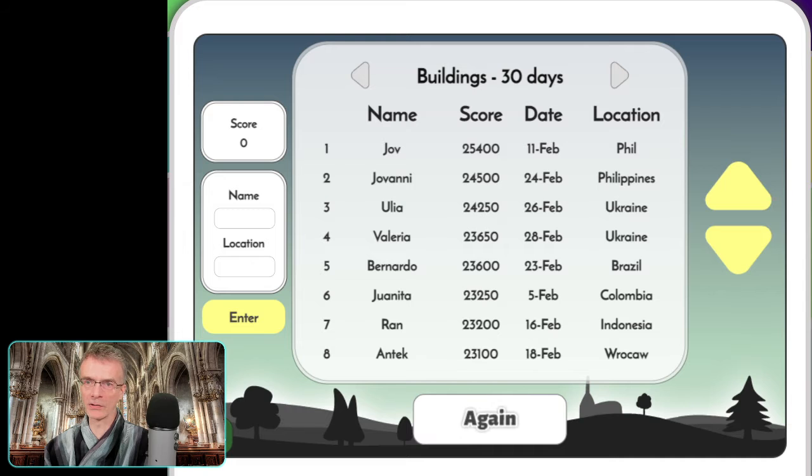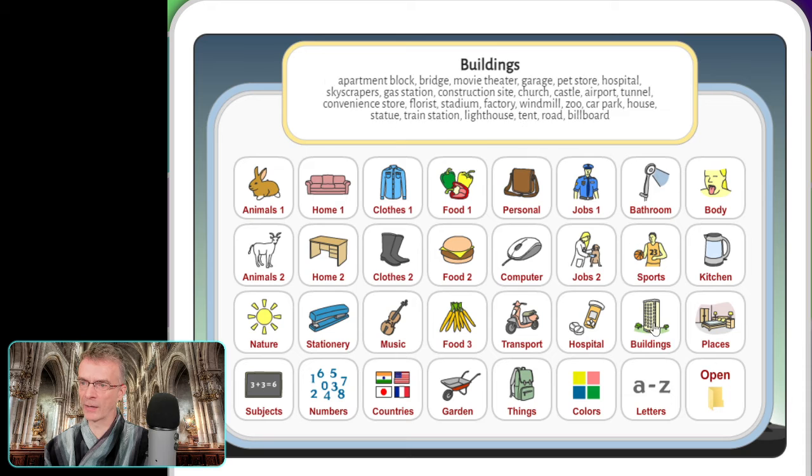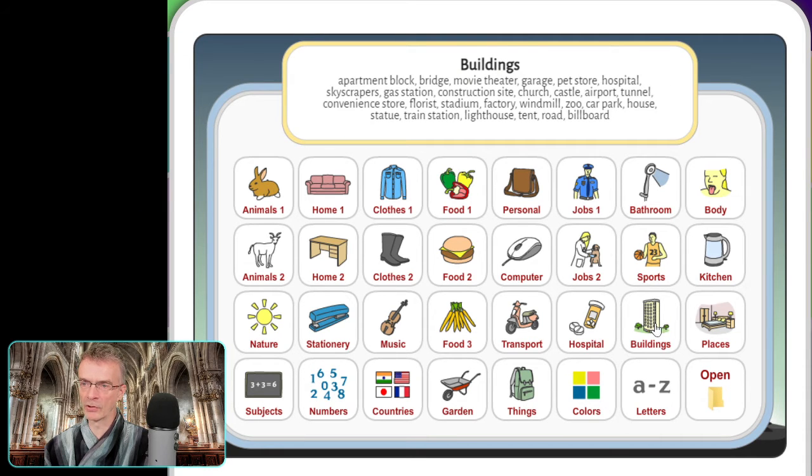Let me just go and start a new game. We're going to do 'Buildings' — you've got all these different categories you can choose from. We're just going to fly straight into it and I've set it on the fast setting given that I'm a native speaker, and let's see how we get on.